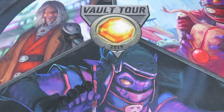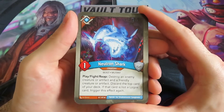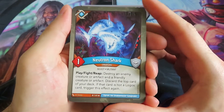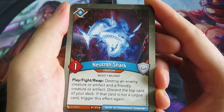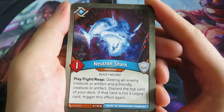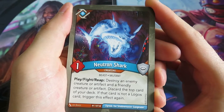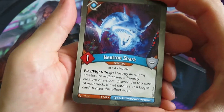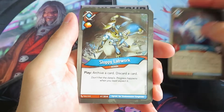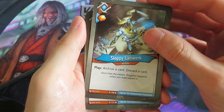Let's have a look at the second house, and that will be Logos. We started out with our Neutron Shark - a 1 power creature we know from Call of the Archons. On play, fight, and reap you can destroy an enemy creature artifact and a friendly creature artifact, then discard the top card of your deck; if that card is not a Logos card, trigger this effect again. This could be really nasty - it can also be nasty for yourself, so you have to be careful. Then we've got a Sloppy Lapwork - archive a card and discard a card, and you gain an amber.